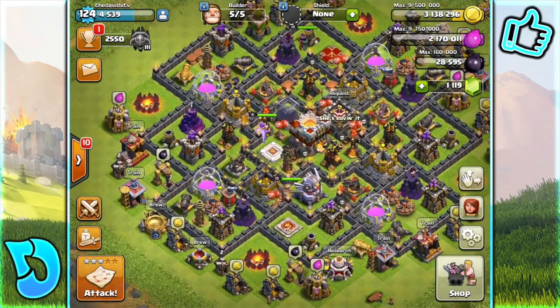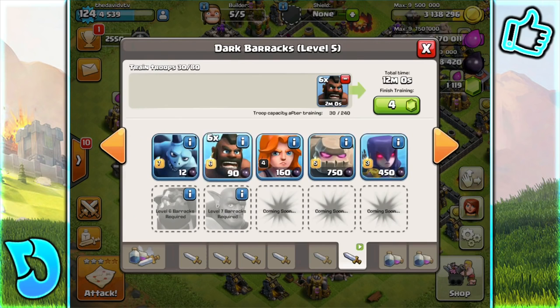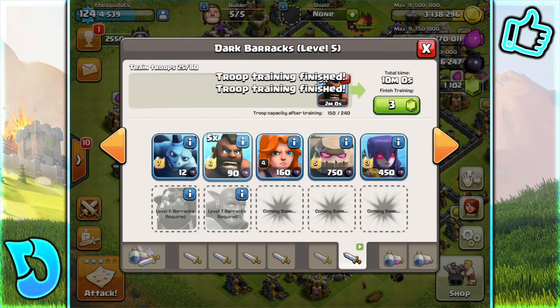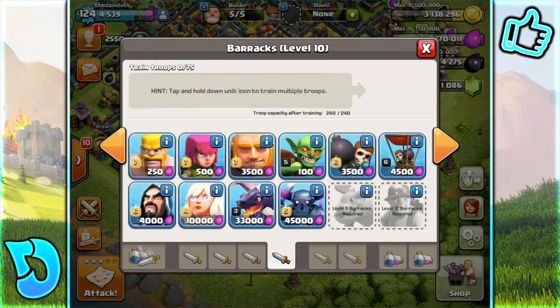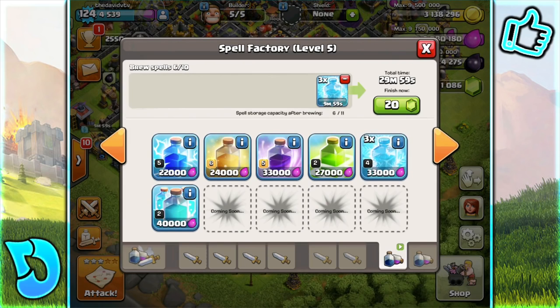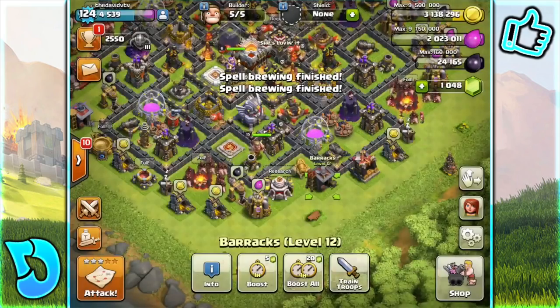Alrighty, we're now on Clash of Clans. Let's see how well we can do. We're going to the hog rider dark barracks — level 6 hog rider coming in hot. I didn't even know I had level 6 hog riders, that's pretty weird. I should have used barbarians since the Clash Royale strategy I used had barbarians and a wizard. For this attack I'm going to use like two or three freeze spells and maybe two heals, along with the skeleton spell just for fun.